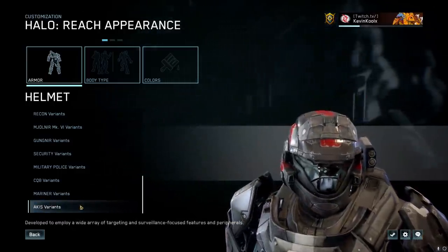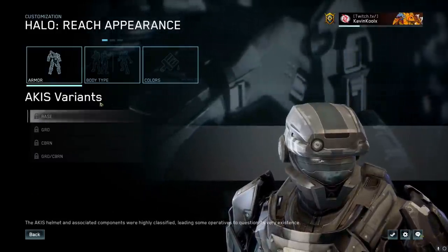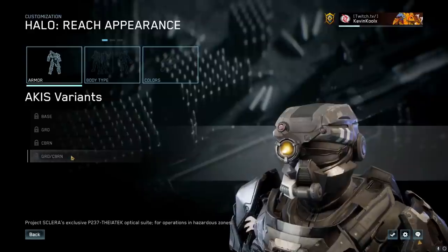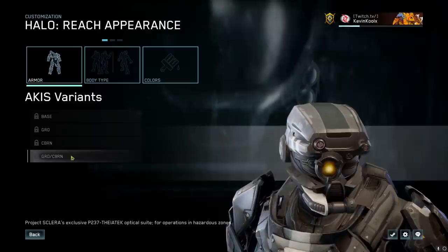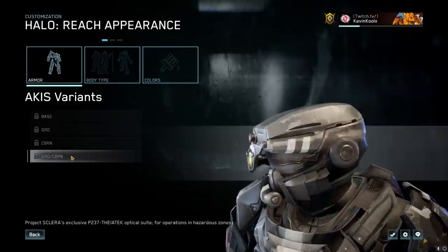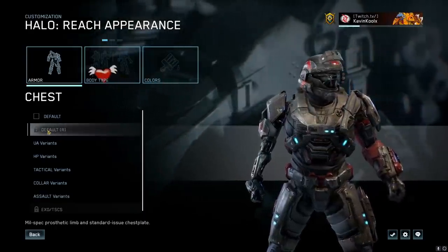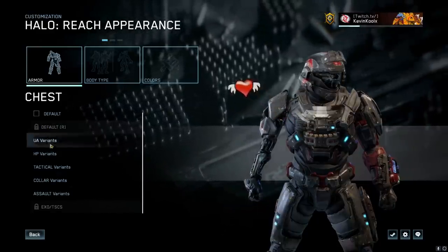Then we have the famous GRD. If you're looking for GRD, you've got to go to the Akis variations. You can see the base version, and then GRD right there. The armor set everyone's been talking about is the CBRN version. We also have the one you've probably seen — cut content from Halo Reach back in the day — which is the GRD CBRN version of the GRD helmet. Interesting thing here: they have Default R, which I think opens up the opportunity to have the right arm be the mechanical arm in Halo Reach. That's a new cool feature.